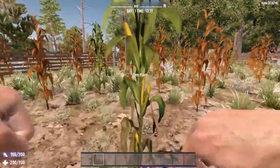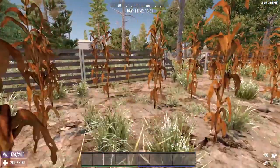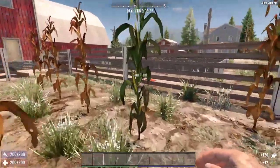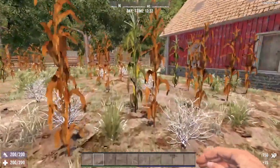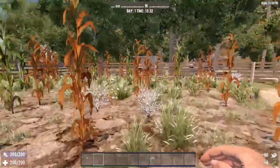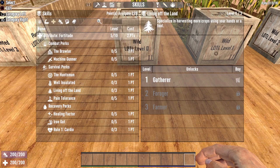So far, the farming mechanic is exactly the same as it was in Alpha 19. However, we are now coming to the major difference, and that is harvesting. In order to thoroughly explore harvesting, we also need to explore the primary perk that governs the farming mechanic: Living Off the Land.